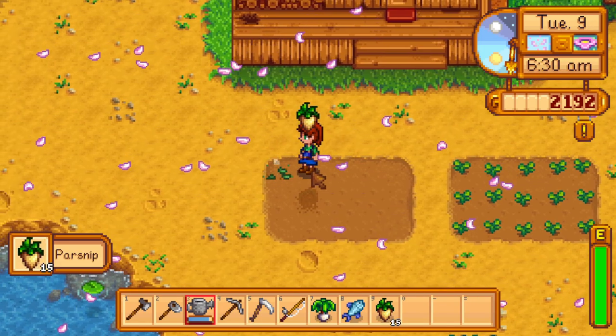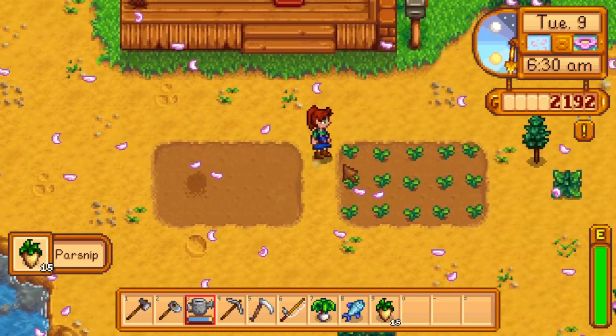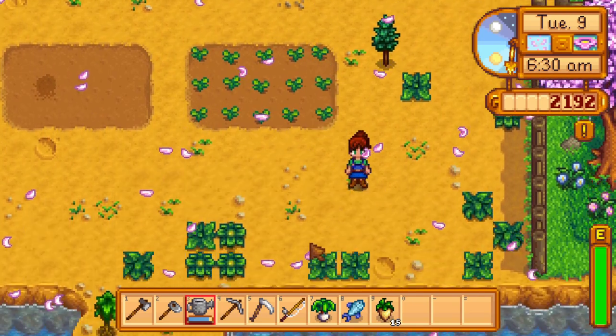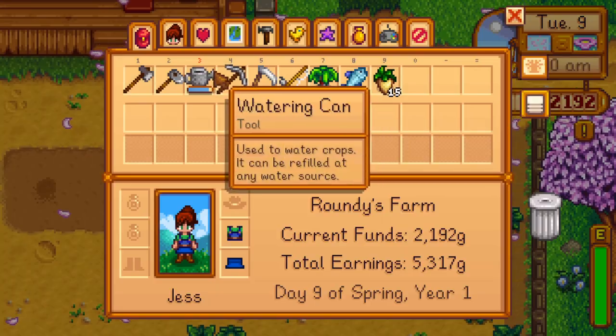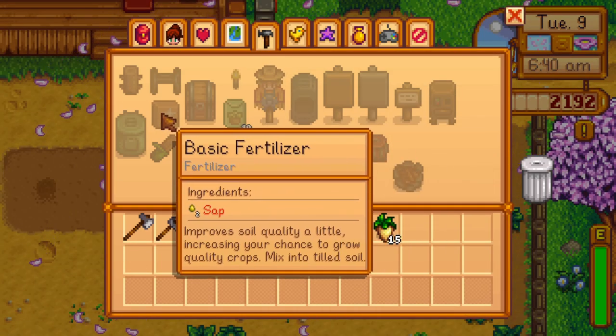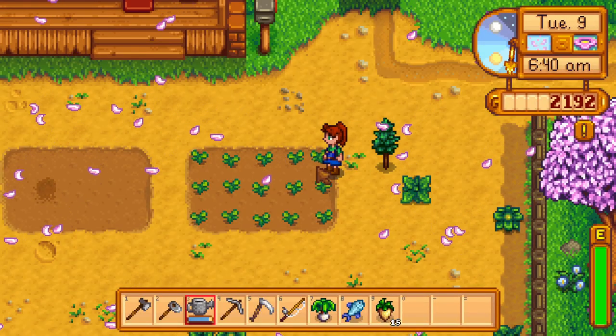My farming is still pretty crappy — these are just regular garbagey parsnips. I do need a gold star parsnip, so I'm going to need to make basic fertilizer, which requires sap, which means I'll need to be cutting down some trees — and that takes quite a bit of energy.